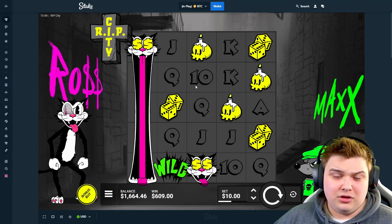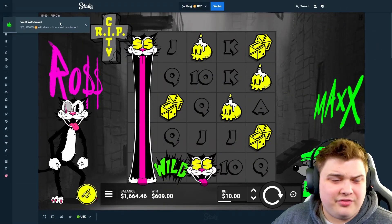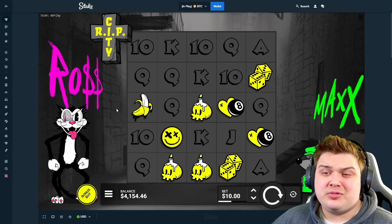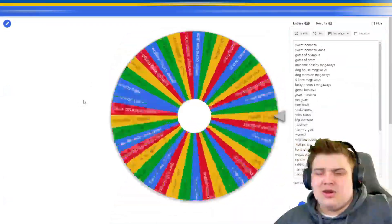I think we might need to visit the vault for a little top up. Okay boys, I took out another two and a half K, so we're in for seven and a half K in this video. The next two bonus buys need to profit. Let's go back to the wheel and hopefully actually hit something. Alright, this is going to be spin number four.